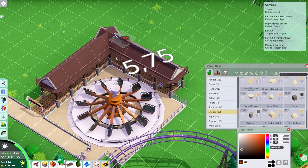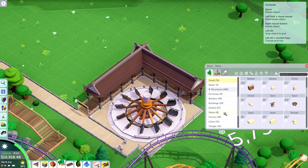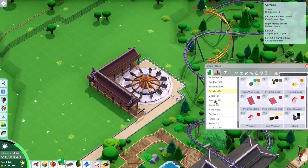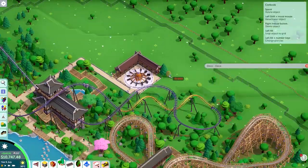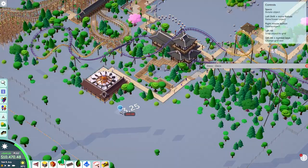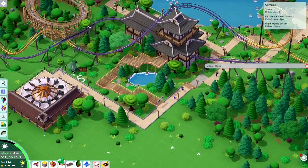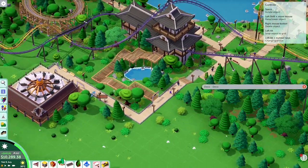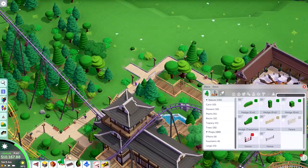At this point I wasn't really confident that I was going to reach the guest goals of this scenario. Even though I'm honestly really happy with what the park looks like at this point, the things I'm building from now on are just going to be to reach the goals. First off I wanted to build a jumper flat ride because this thing should hopefully just bring in the guests. I figured it would be cool to have the queue line go around it with a small Asian roof structure on top, and have it sort of look toward the section where you have the wooden coaster interacting with the two corkscrews of the looping coaster.